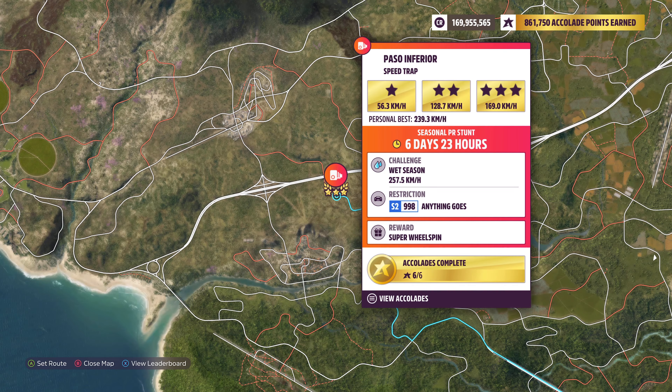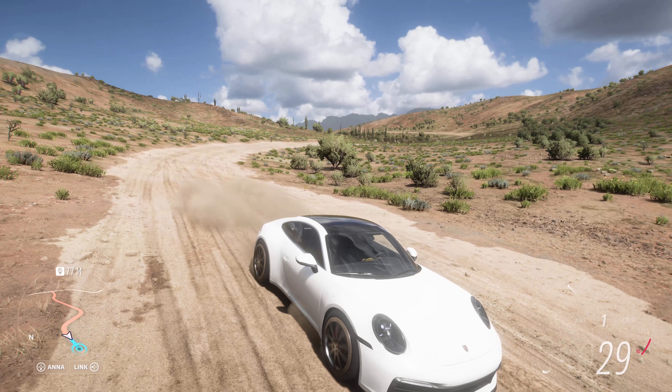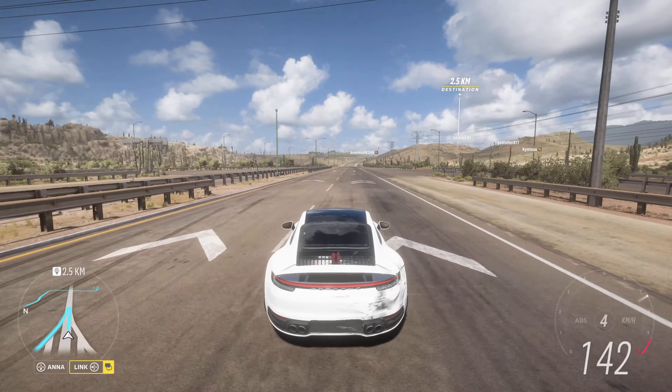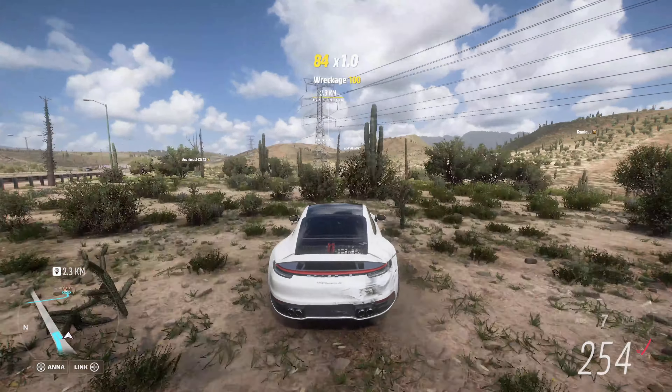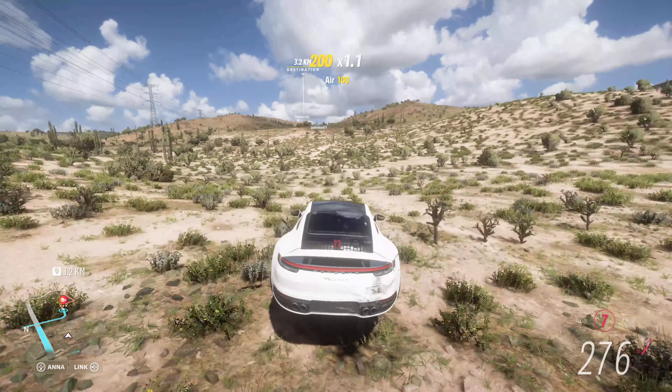Next it's the Paso Inferior Speed Trap. If you try to go from up the hill, you'll have a really bad time as you won't make the speed. Instead, what you should do is go from down the highway and cut through the field towards the speed trap.